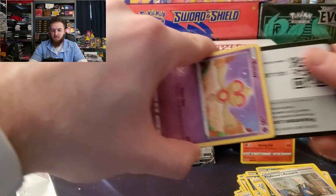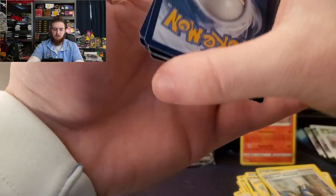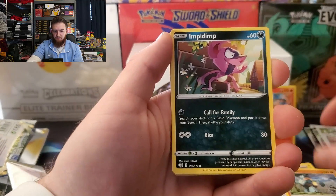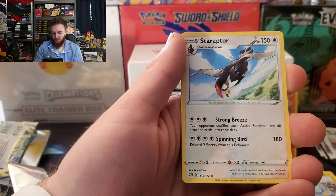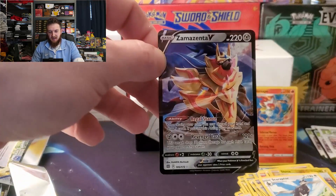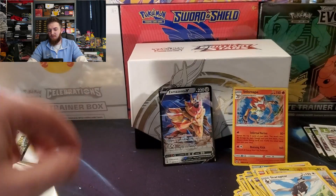Last pack magic, let's see what we get. Baltoy, Chimchar, Castform, Golett, Empoleon, Energy, Beartic, Shaymin, reverse Shinx, and a Staraptor — kind of a dud. We only got a Zamazenta V and a holo rare Infernape, also a hollow rare Professor's Research. But that's how it goes sometimes — Pokemon is always a gamble, but it's a lot of fun either way.